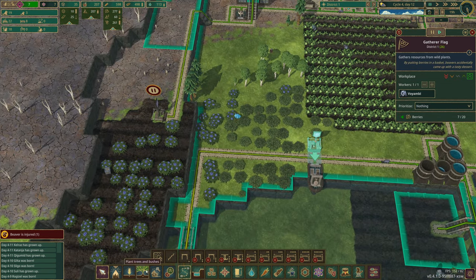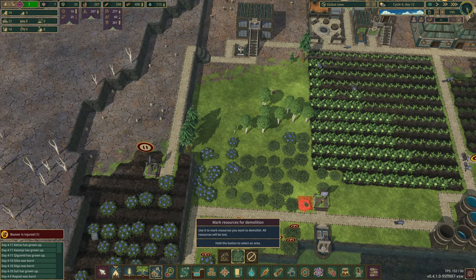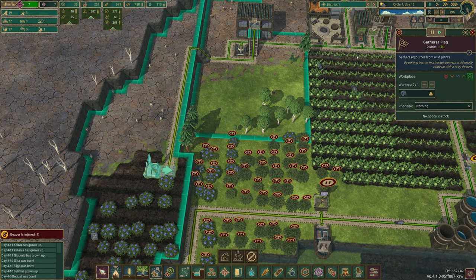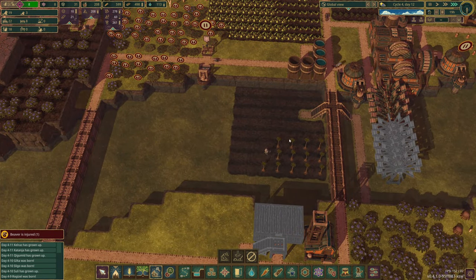I do want to demolish these actually, so I'm going to go ahead and get rid of these — we don't need them anymore, we've got more than enough berries. Clear out all of this. Then we'll pause that one and play on that one. We'll clear those guys out and we'll get a gatherer flag.